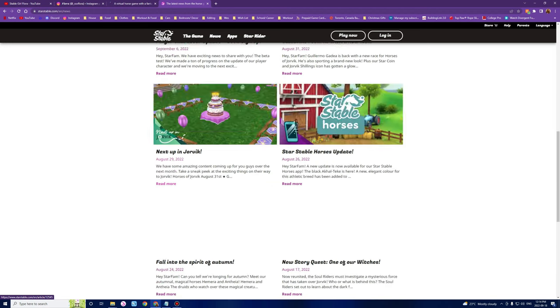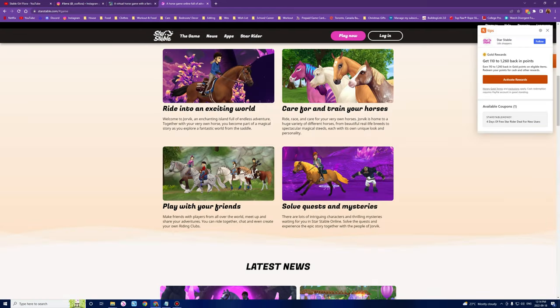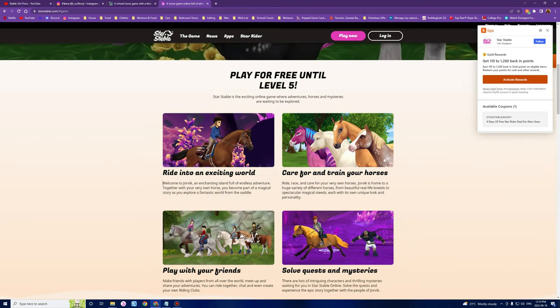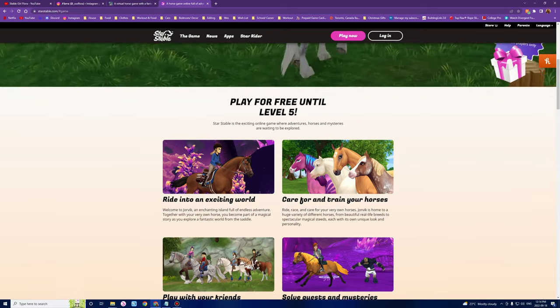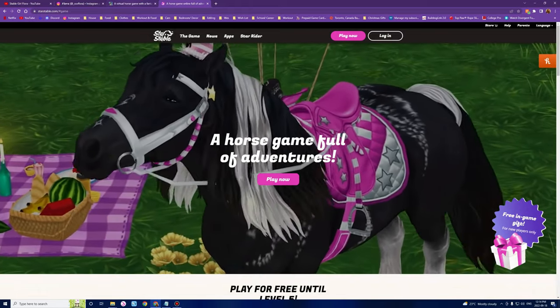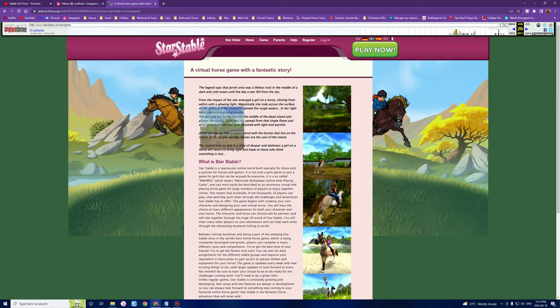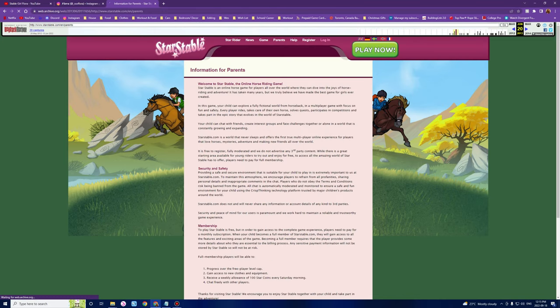The new website doesn't even have an 'Our World' section anymore. They did come a long way. Back then, that storytelling section is exactly why people got into the game — look at this: you're going to go on a little adventure. And the OG backgrounds are just so fantastic. If you guys ever want to look at the old Star Stable website and didn't get a chance back in the day, definitely look up the Wayback Machine and give it a go.